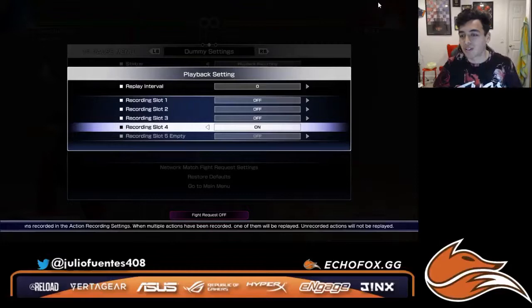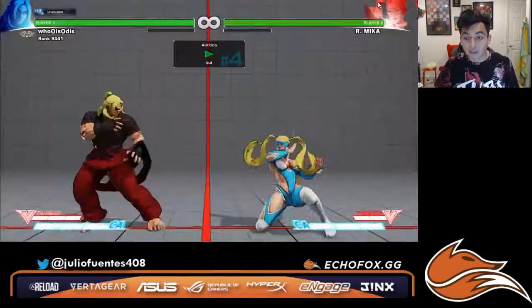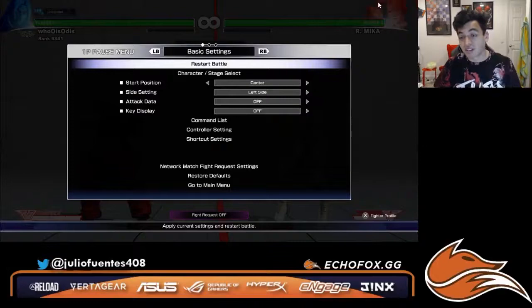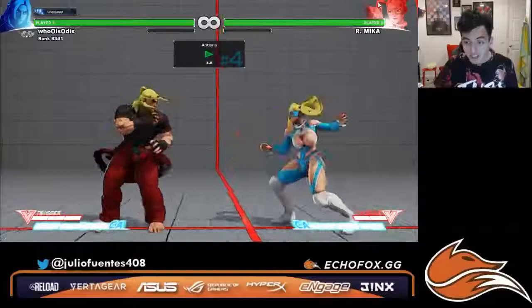Now how do you counter players that are playing too reactionary? The answer is your movement becomes your new weapon. Players that are really good at reacting are actually more sensitive to movement. If you tap down or tap left or right, it registers in their brain a lot more because they're looking for so much. So what you do — let's say your opponent is Ken and you're Mika — you want to do what this Mika is doing right here. She's moving, she's ducking to make me think a drop kick is coming, and then she uses her movement to walk in and go for the grab.